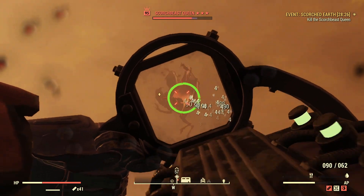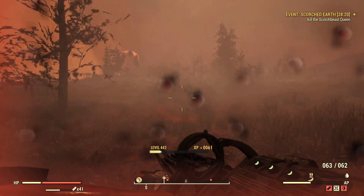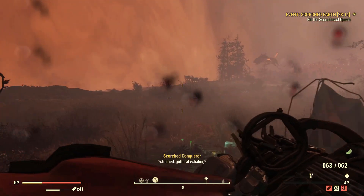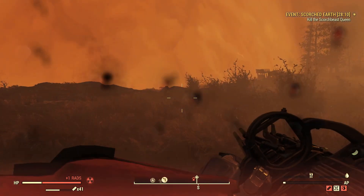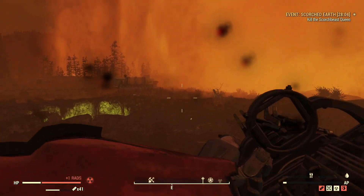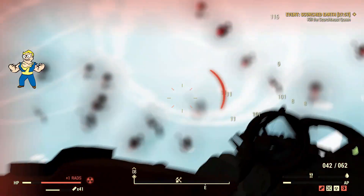I'll just keep whittling on her. At this rate, she's going to die before she even lands. This is the problem with the Queen — if she decides not to play ball and legs it away from me, there's not a lot I can do about it. She is a really annoying boss. But this weapon should not be doing this insane amount of damage. It shouldn't be as ridiculous as it is, and unfortunately that is what it is.